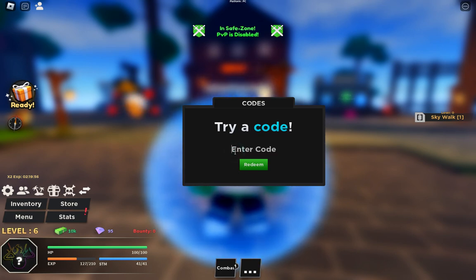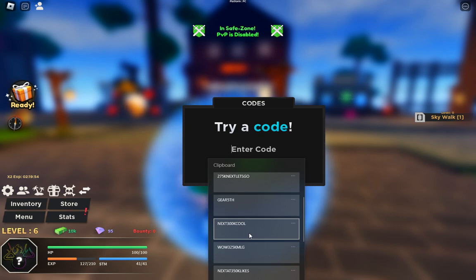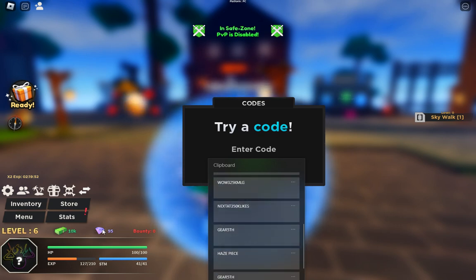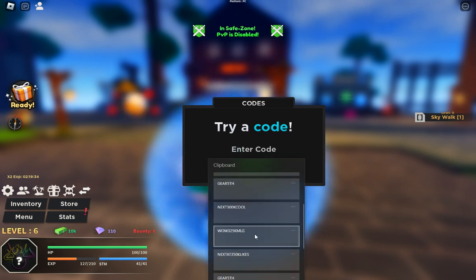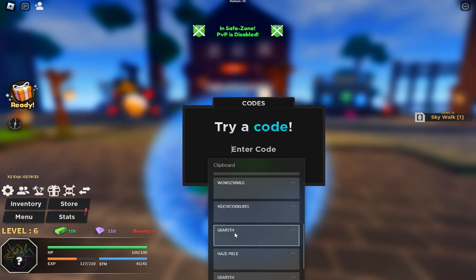We are getting spins and gems. I have 95 gems — I don't even play this game that much! Next code is '350k likes' — let's go! I had already used the 'gear fifth' code.